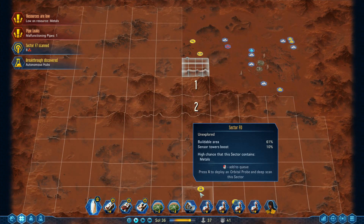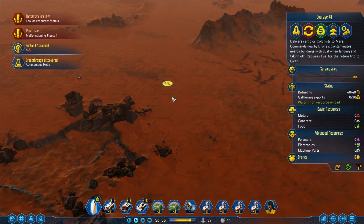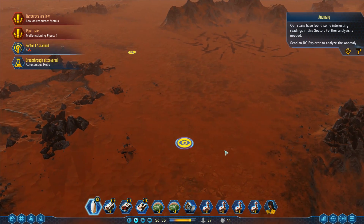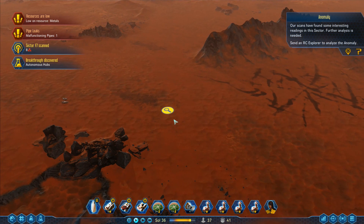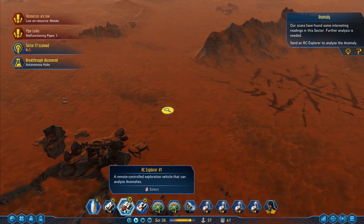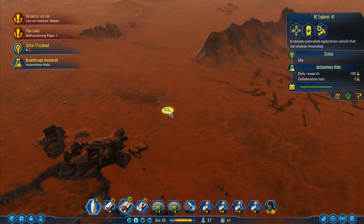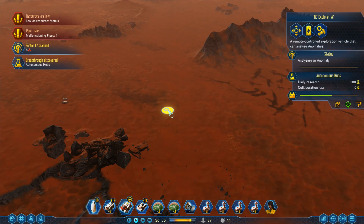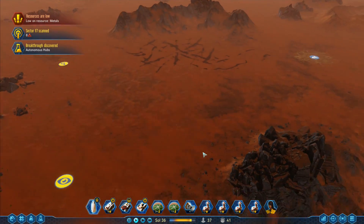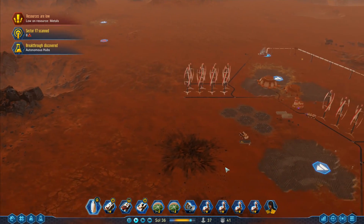This one's still got five electronics somewhere. I've got anomalies — one there, and anomalies down there and there. Let's go up here — there is an anomaly right there, and there's another anomaly: our scans have found something interesting. For anomalies I want the explorer, not the RC rover. I want him to come up to there and do that one. We are still low on metals — that's our main priority issue at the moment.